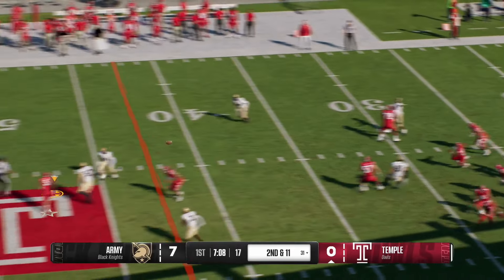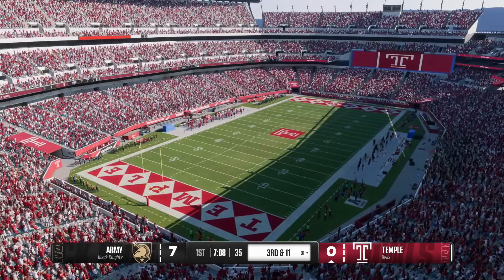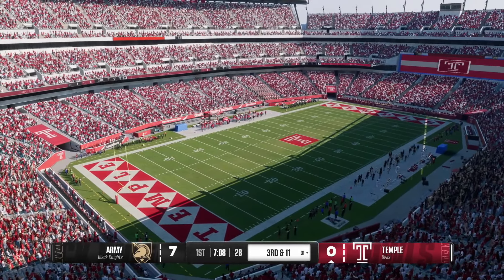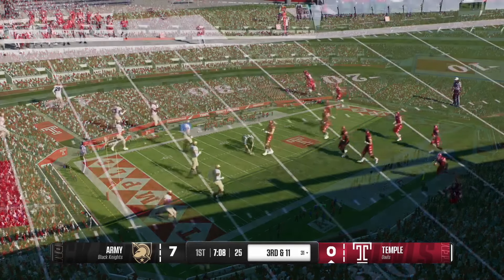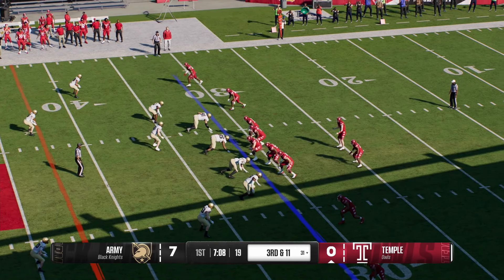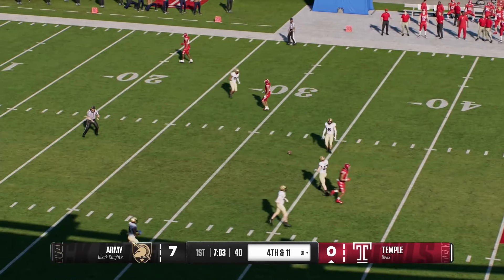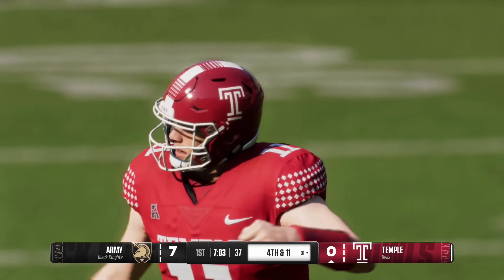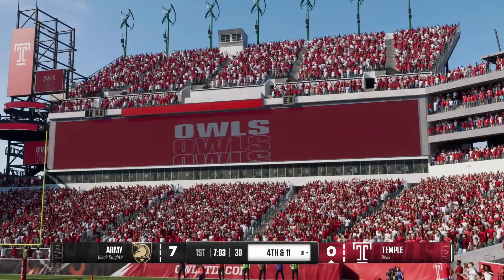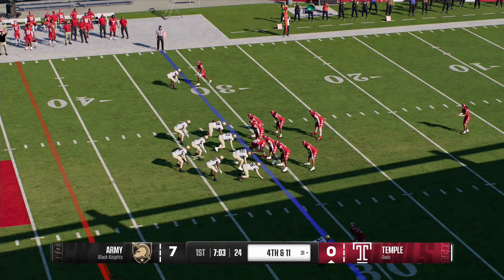They'll run play action and throw to the wide out — oh, so close to paying off, tip drill, had it in his hands but it falls incomplete. Because of the pressure, the defense gets to him so quickly that he makes a bad decision, tries to throw it into double coverage. Really nice job pressuring the quarterback up front. A third and long coming up — from the gun he wants to pass, feeling some heat, looking deep, they can't hook up on the big play. Fourth down — the DB does an outstanding job on the deep pass, locating and swatting it away. Pass incomplete, Temple lining up to punt it away.